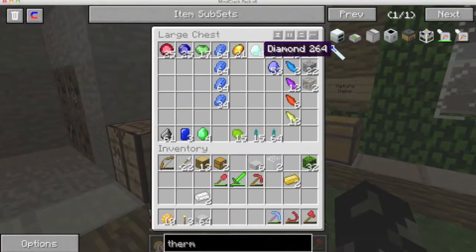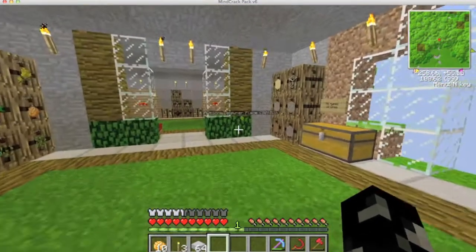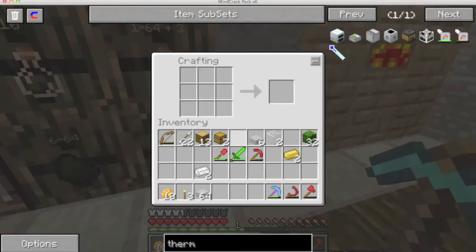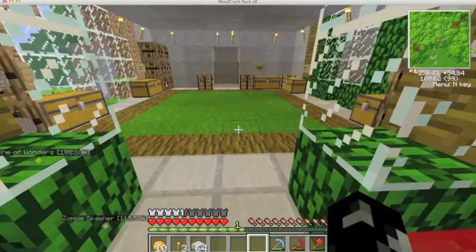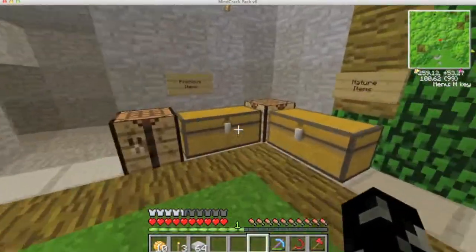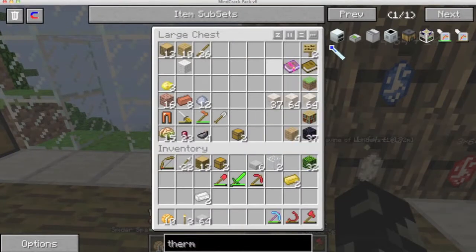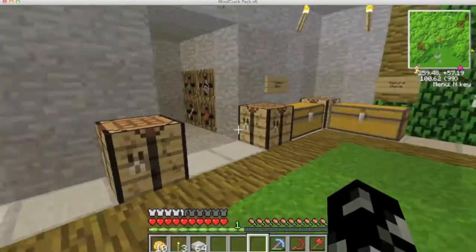Oh shit, I don't have enough diamonds. I can make more diamonds if I make a macerator, but is it worth it? It will use all my coal - it's not worth it. We'll have to go mining again at some point. For the time being, let's make a circuit board.